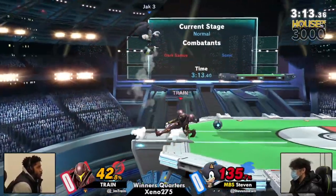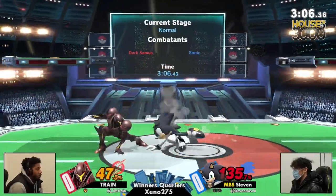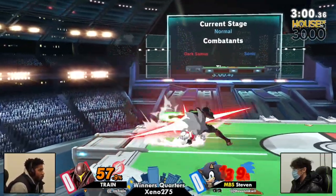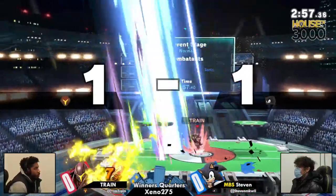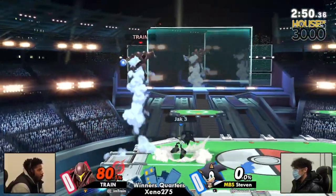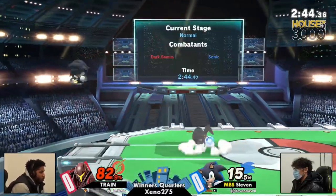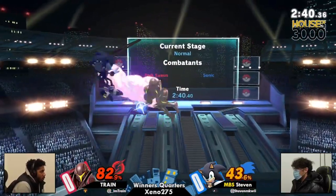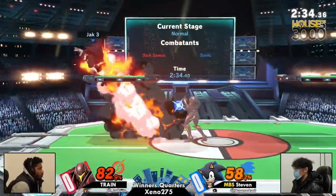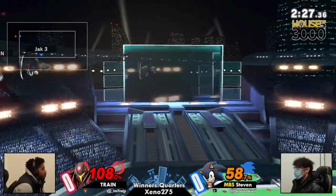Charge Shot catching that down air, canceling the spin charge. Train not out of commission just yet, but Steven putting on a lot more pressure, maybe looking for another edgeguard. The jab into pivot grab — the Samus classic. That's twice now Train has been able to get the kill off of that little sneaky jab into grab. Samus knows no stranger to getting just crazy combos — who made Charge Shot a combo starter in this game? Who's responsible?